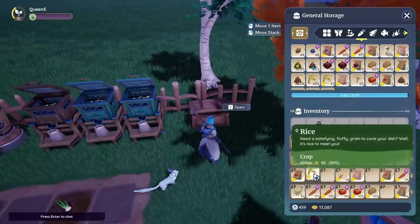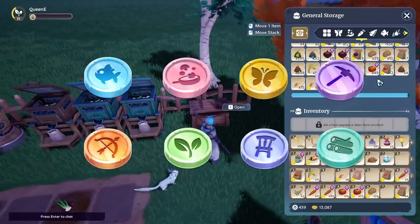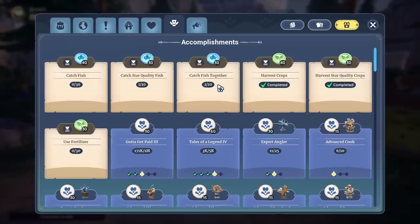On a sort of related note, we also need more ways to earn the profession tokens you get after hitting level 10. Either we need more weeklies, or they need to implement dailies, or monthlies, or something similar as well, because at its current rate it's frustratingly slow.